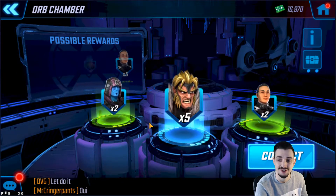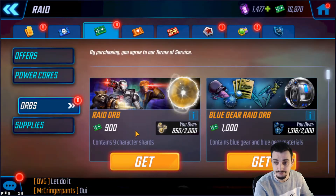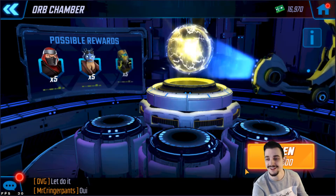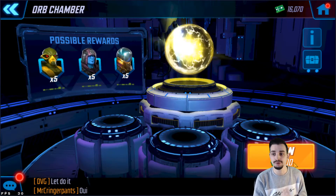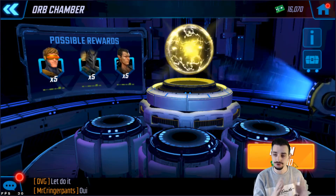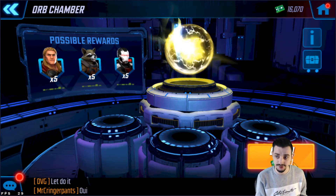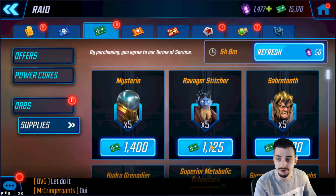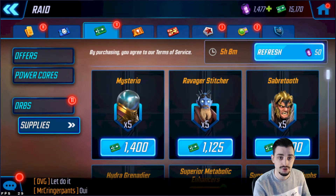The Raid Orbs give you nine shards instead of five and they're a lot cheaper. For example, Sabretooth — five shards directly costs 1,400, but I just got nine shards including five of Sabretooth for 900. So I really recommend opening these orbs if you're not farming someone. Currently in the game I'd say go Wave One Avengers and Sinister Six as an opener, so just keep some credits on hand and open orbs for the rest.